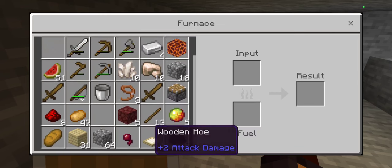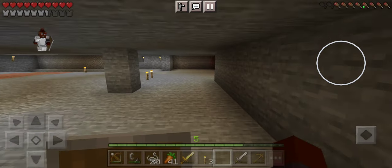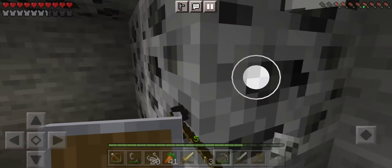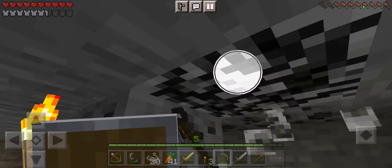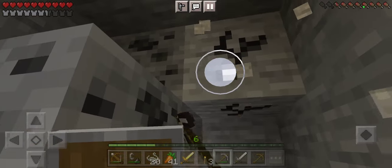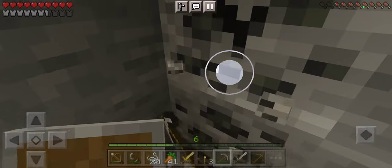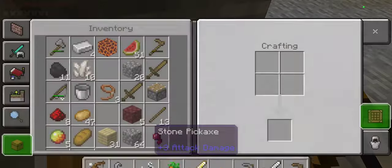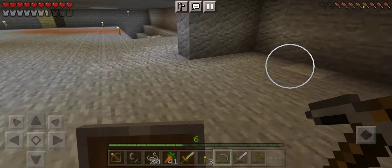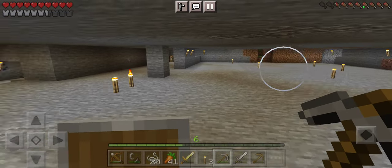You cannot put the magma in the fuel place, so that's fine. As that smelts, I'll just collect this coal. How's your day been so far? 11 pieces of coal plus one in one vein, plus the nine that was already in my inventory — that's a lot of coal, I'm just saying.